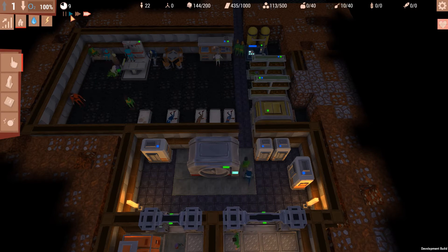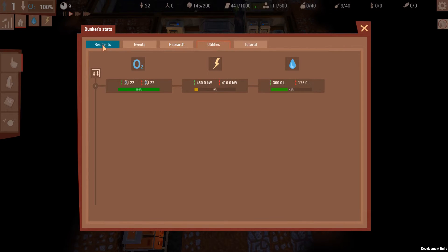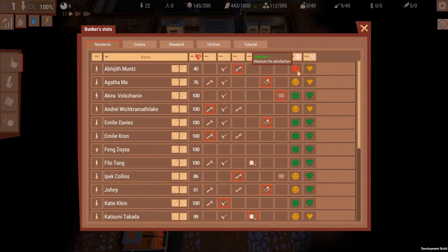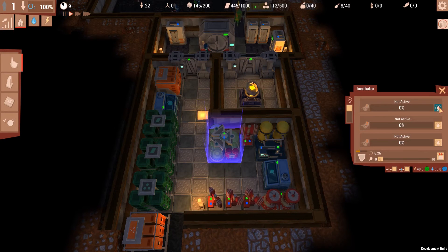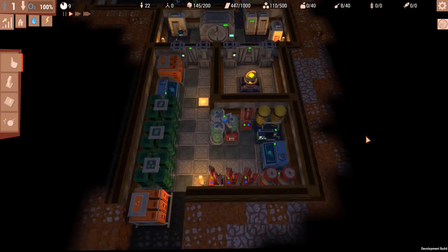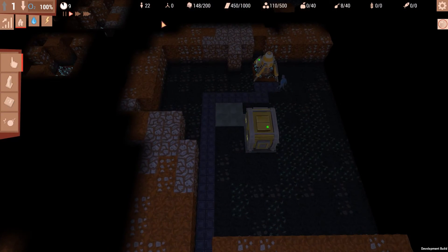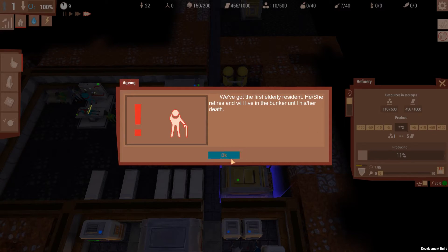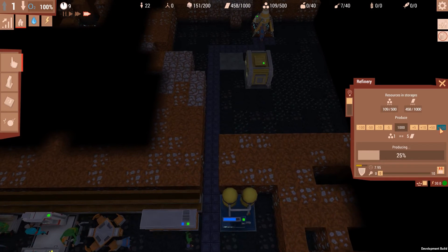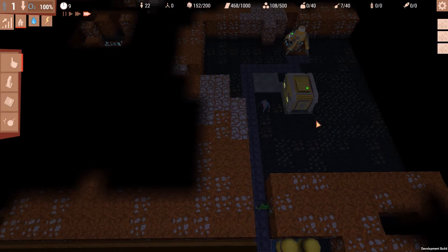At least we aren't totally out of food. How are we doing on residents? Got 22 still — so that's cool. Got some really unhappy people though. I may have to start getting more babies soon because I think people are going to start dying off a little bit. Almost at 500 building materials though — so that's neat. We've got our first elderly resident. Ugh — don't remind me that that exists. I hate that.